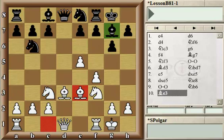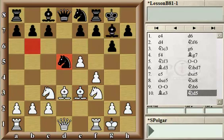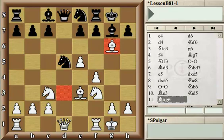Right now, if Black would try to play d5 to exchange some pieces, White would not trade right away but would have a nice little combination by playing Bg6. This is the first discovery we are seeing in this lesson. If Black recaptures on g6, then White can safely capture the Black Knight on d5 and simply walk out with an extra pawn.